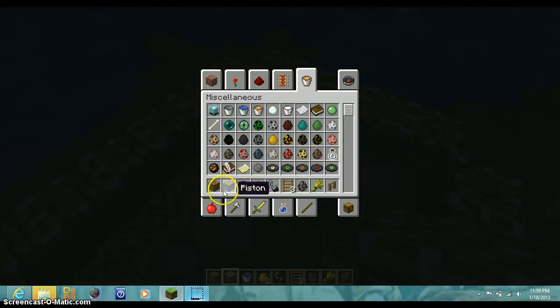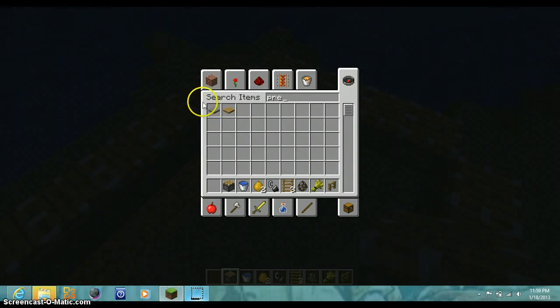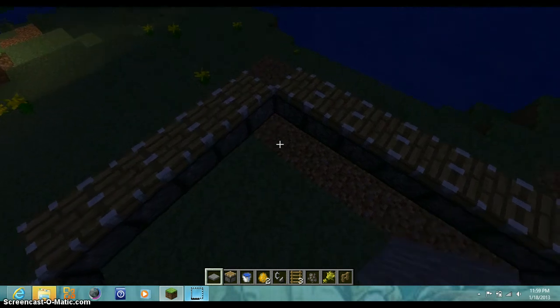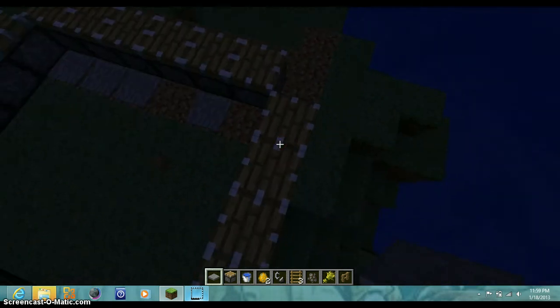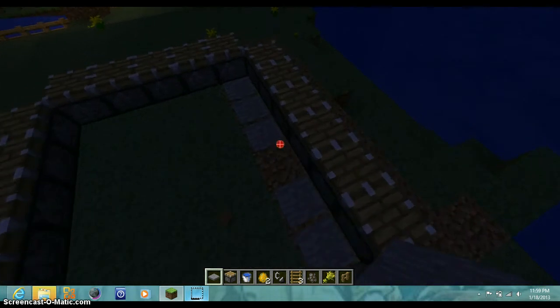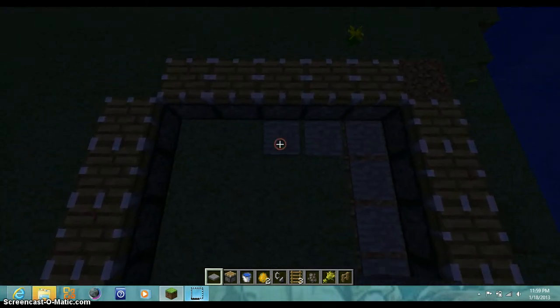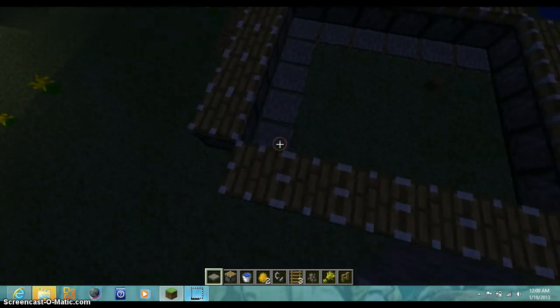Then what you're going to want to do is get pressure plates, and you're going to want to just outline the inside. Pretty basic stuff. What will happen is, the pressure plates will power the pistons.